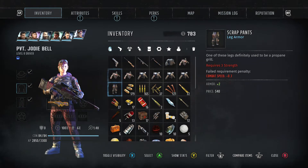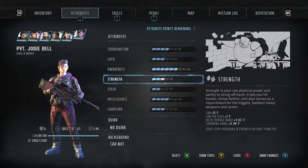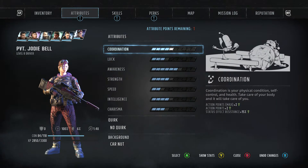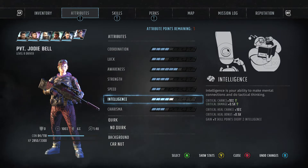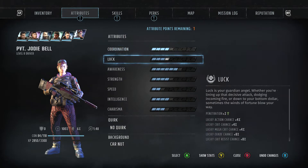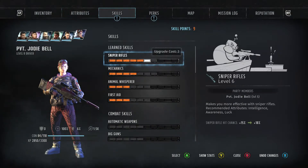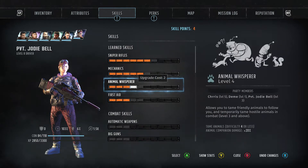Marshall doesn't have anything, and neither does Jody. Four strength — I may need to bump that up so she can get over 100 health. Let's bump up her strength. I wonder if I get that critical chance up a bit with the sniper. Intelligence, awareness, and luck — we'll go with intelligence. She has the mechanic skill. We'll do snipers, mechanics, whisper, and first aid.